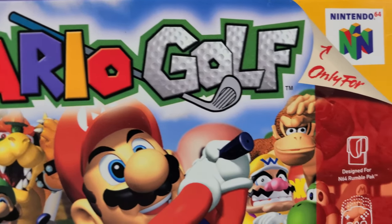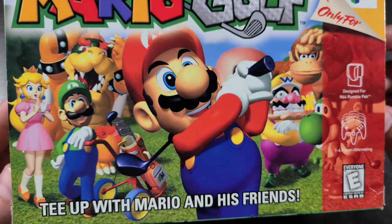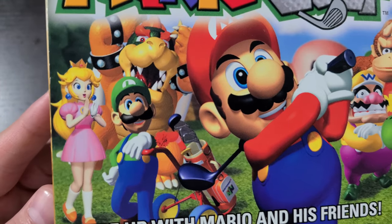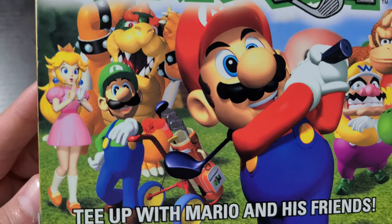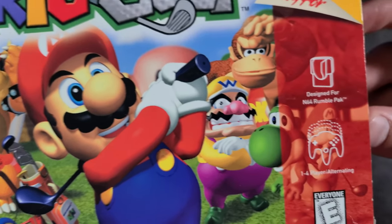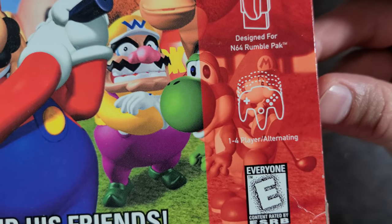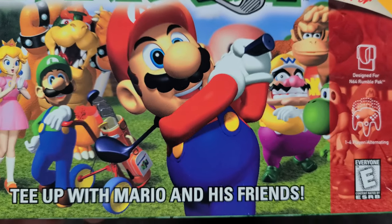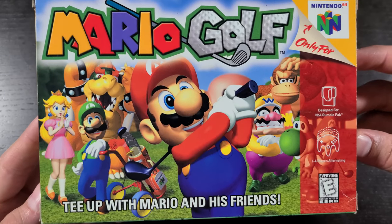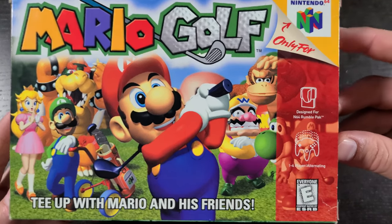Look at the logo — you got some golf ball dimples in that logo, which is pretty cool. Down here you got Mario swinging and all the friends cheering in the back: Peach, Bowser, Luigi with this epic N64 golf bag. On the right you got Donkey Kong, Wario, Yoshi, and Baby Mario hiding in the back there. 'Tee up with Mario and his friends' — pretty self-explanatory, it's basically just a golf game based off the Mario characters.